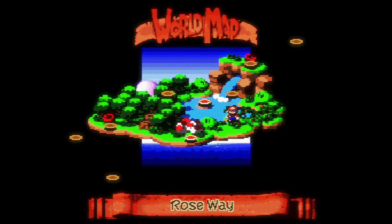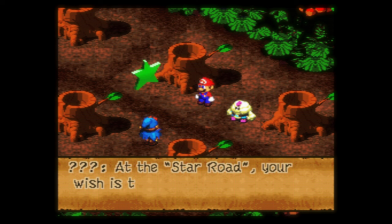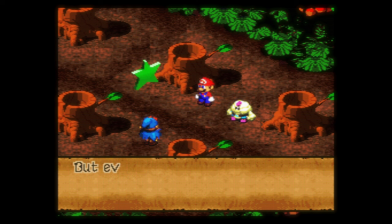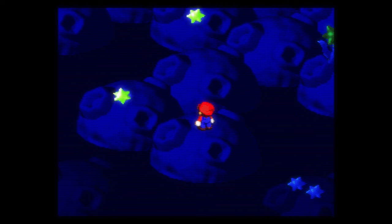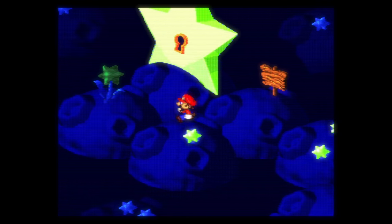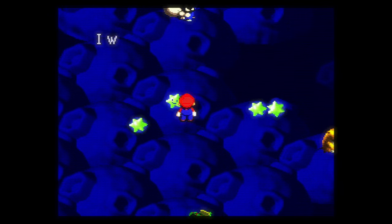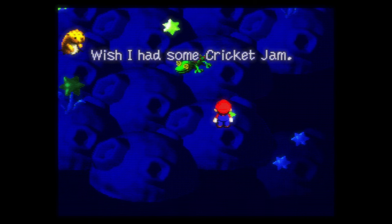Alright, favorite spot in the game. But before I give mine, what's your favorite spot? Drop it in the comments. The whole plot of the game revolves around you collecting seven stars to rebuild the Star Road — where wishes are turned into wish stars before falling down to the planet, at which point they are granted. Those wish stars fall onto Star Hill. Star Hill is such a magical place. It feels like you traveled to another planet; the landscape, the mystical music, it's so otherworldly. The best part of this location is that you can read other people's wishes. Some are super mundane, like 'wish I had some cricket jam,' but others are deeper.